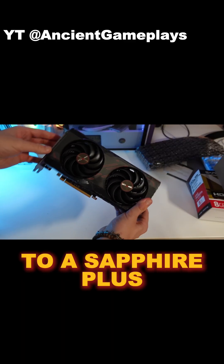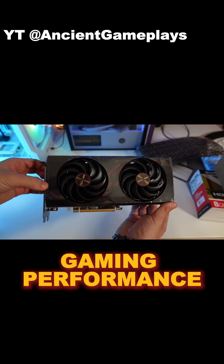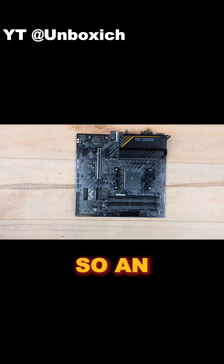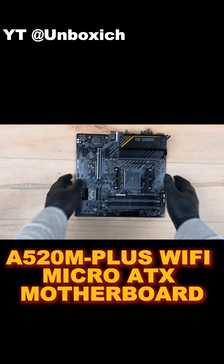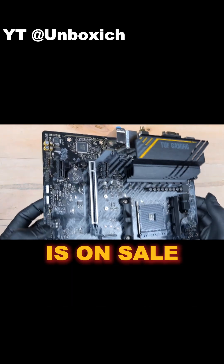Connect it all to a Sapphire Pulse Radeon RX 7600 for $229 and your gaming performance will be amazing. You need good connectivity, so an Asus TUF Gaming A520M Plus Wi-Fi Micro ATX motherboard is on sale for $89.